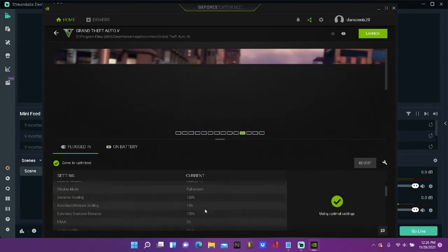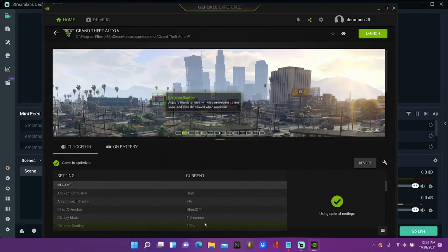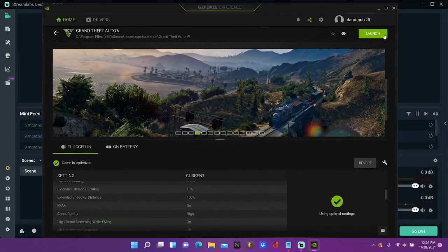At first I thought, if everything's on high, how will it run smoother? I'm not sure how, but as long as you have your drivers updated and you're running Quick CPU, I had no problems after doing all of this. Once everything's optimized, click 'Launch' at the top to start the game and see if all those settings have worked for you.